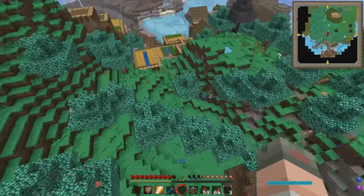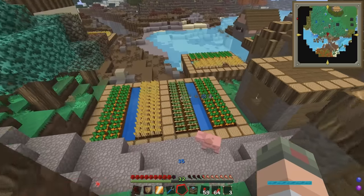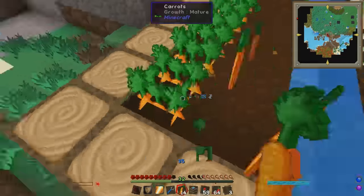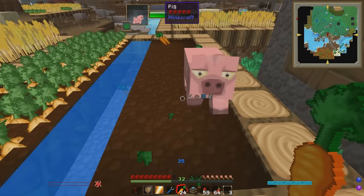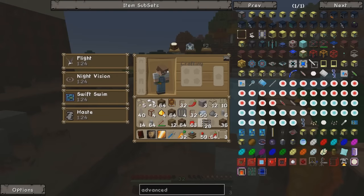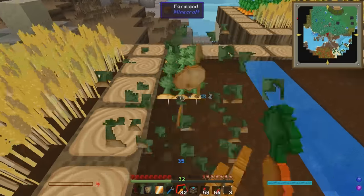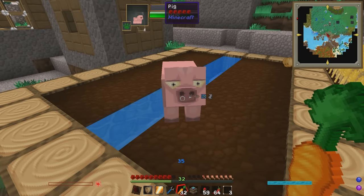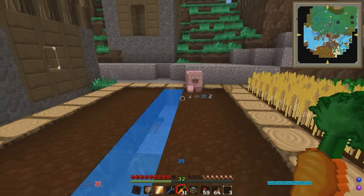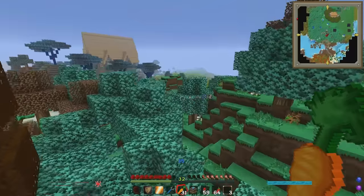Here we go - a village farm! There are both carrots and potatoes, and even a pig. Let's just grab up some of these carrots - I'm just going to take all your carrots, villagers. Don't worry, they're going to a good cause - going to the farm - and I'll come back with a million more. Let's pick up some potatoes too. Now why is this pig following me? Of course - I'm holding the carrot! Let's fly back to the farm and get planting.